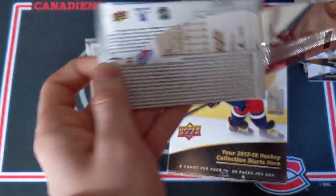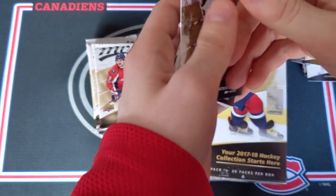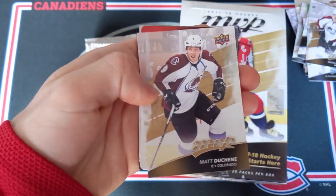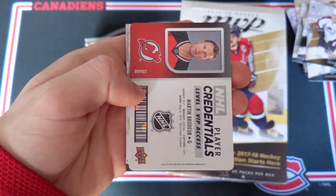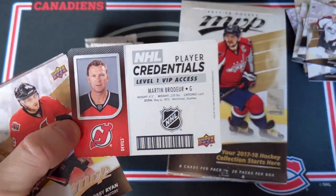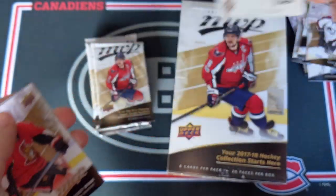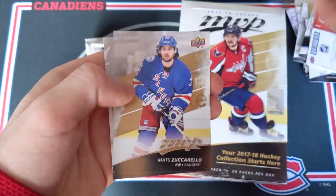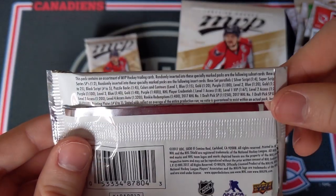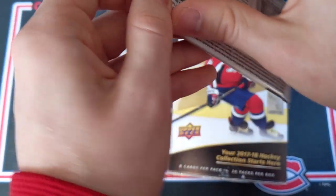From what I've seen, I think about one in two boxes will not have any hits or anything. So this might be it. Patrick Eves, Matt Molson, Matt Duchesne, and — oh wow — level one VIP access of Martin Brodeur! Cool stuff. I want to see how rare the VIP ones are. Bobby Ryan, Crystal Tang, Zuccarello, Derek Stefan. VIP level one: one in 67 packs! That's pretty awesome. Good stuff. Very, very good pull there. And to get a legend — it's pretty awesome.